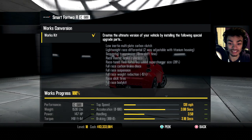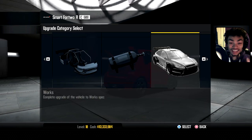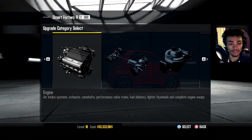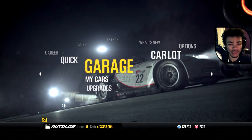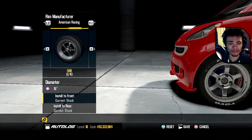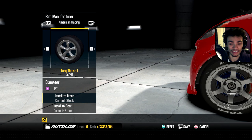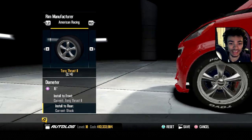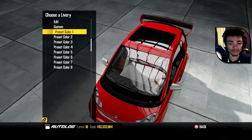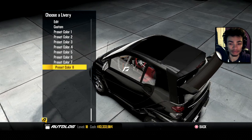Braking is 3.10 seconds, handling is 3.50. Not that it makes any difference because the handling of this thing when I drove it before was absolutely insane. So let's back out. One thing I want to do before anything else is change the rims. Can I put some muscle car style rims on it? Let's see what vinyls we can get — we get preset colors and nothing else. I thought we'd be able to do something, but apparently not.